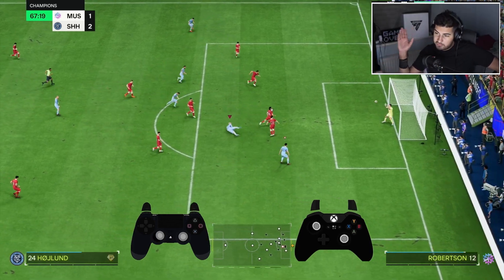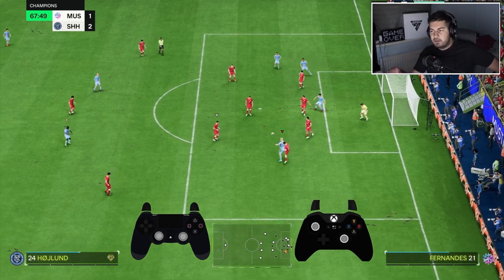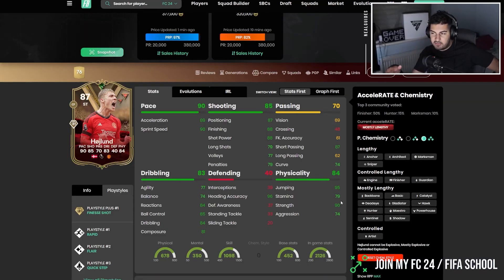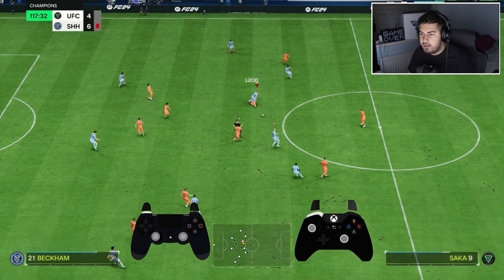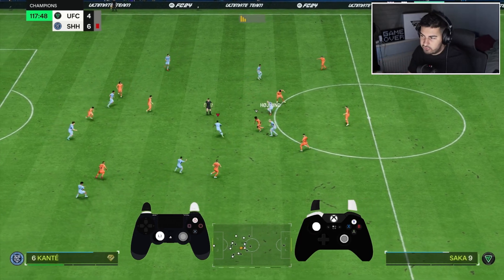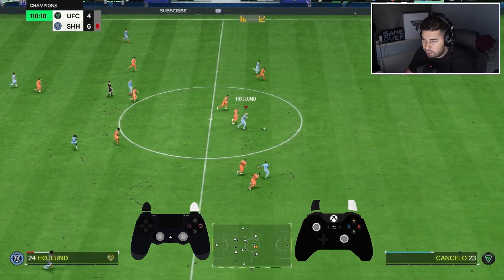If you want to cross the ball and pass it to him, he's definitely a top-tier card inside the box for heading. If you like to score from corners, this is the card for you. Unlike other cards he's got that two-dimensional quality where you can head the ball and also shoot. He's got four-star four-star, though his passing is generally poor.